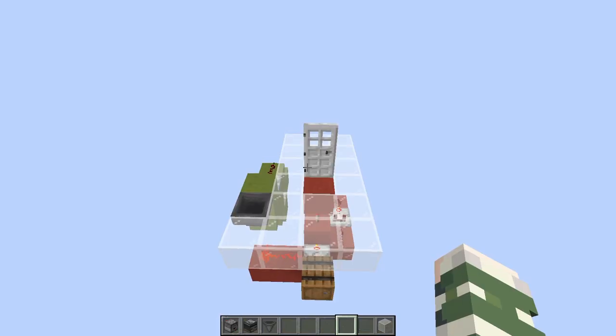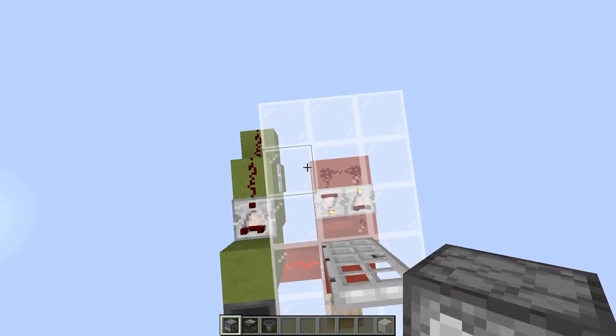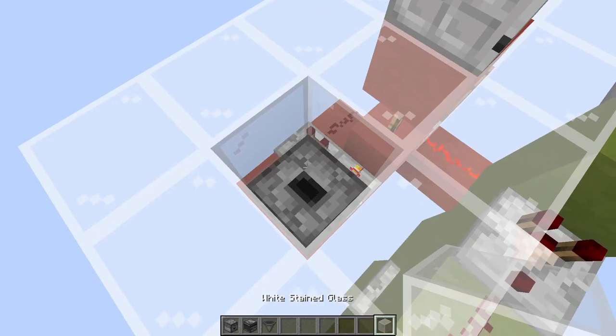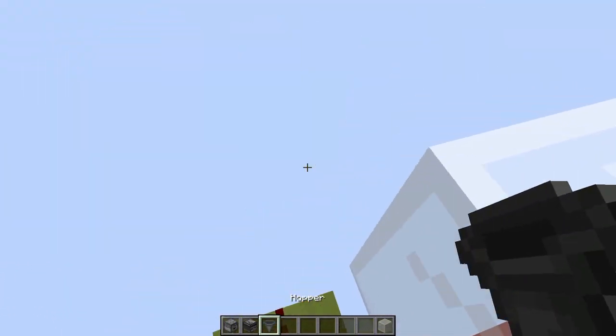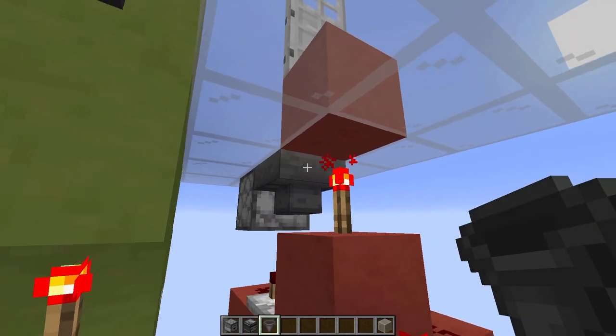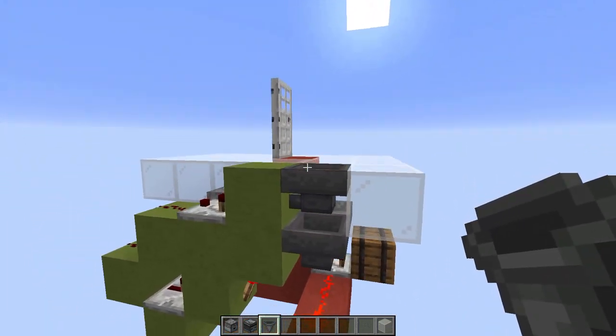Now for the last part of this contraption, we need to get the keycard back to the user. To do that, we're going to punch a hole through the glass over here, put a dispenser and put the glass back. Then run a hopper line — get underneath right like this: first at the back, then to the side, and then all the way around like that.